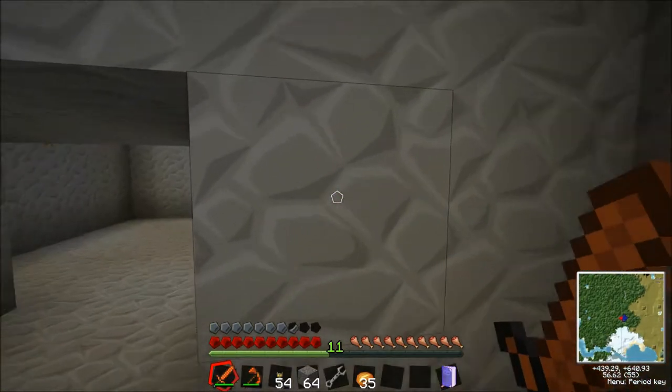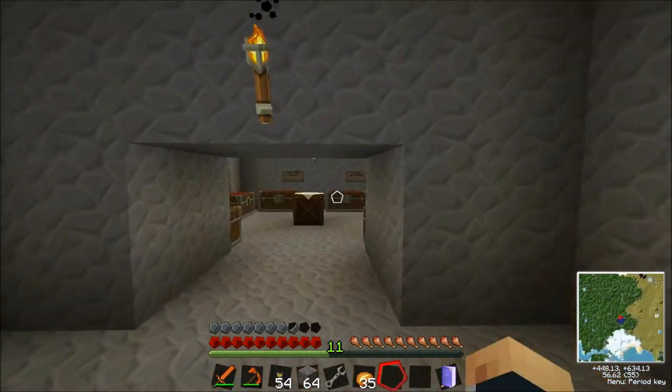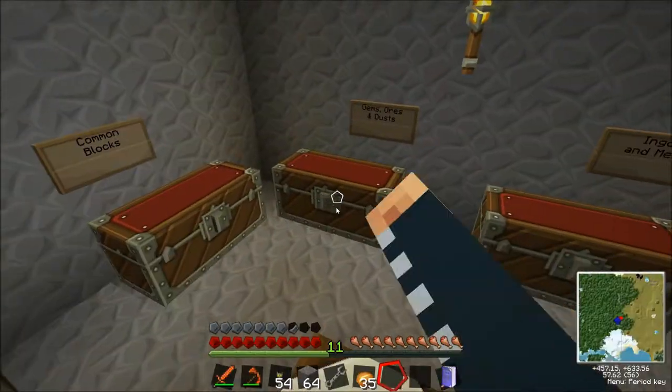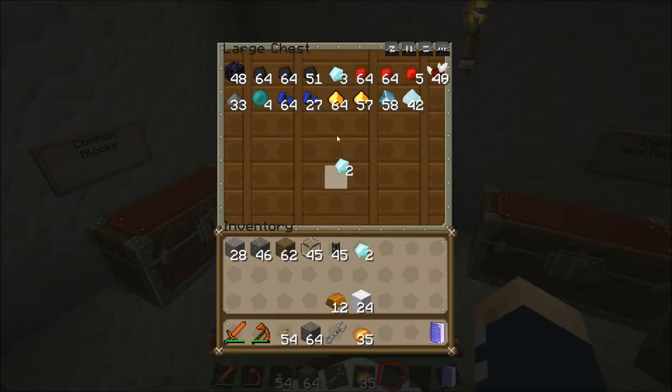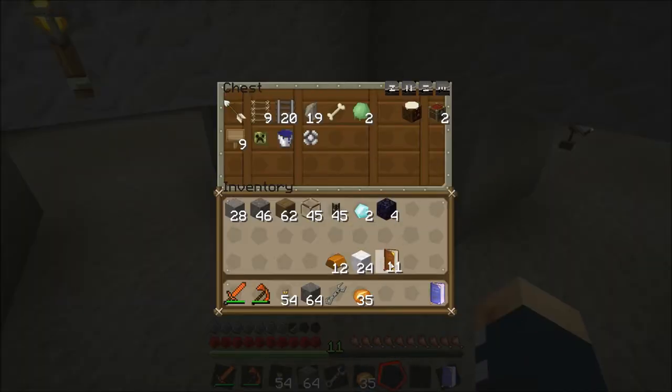We've also got chunk loaders on the server now, Joe. Chunk loaders are cool. I think we're going to have to make another chunk loader. I went mining and found seven diamonds, actually — quite good. When are we going to get the quarry up and running? We're going to get the quarry up and running once we get the uranium, because we're going to power it with the fission.